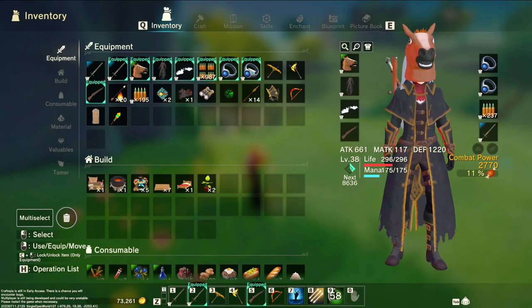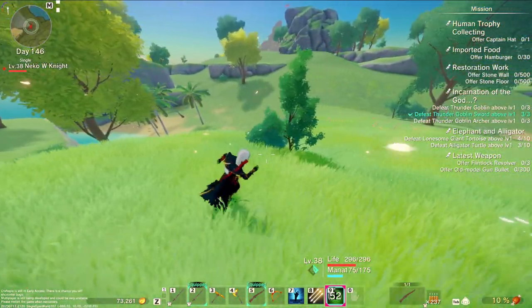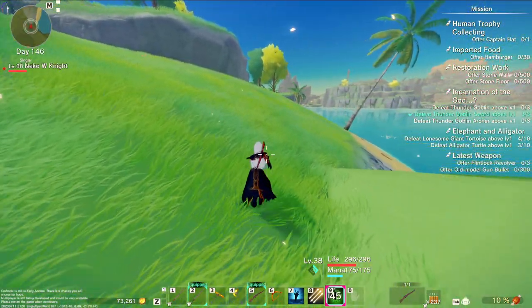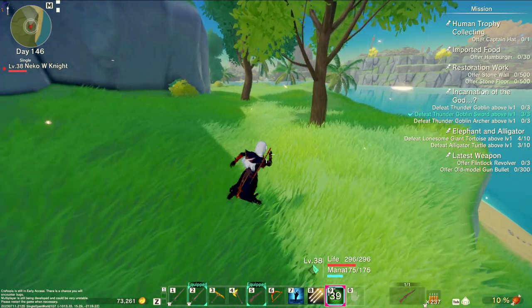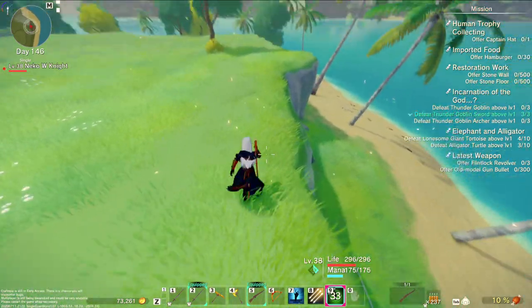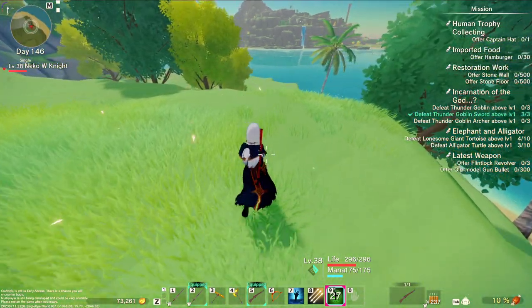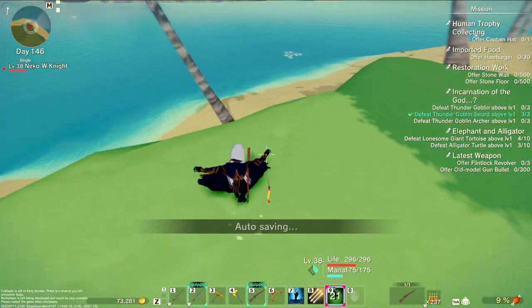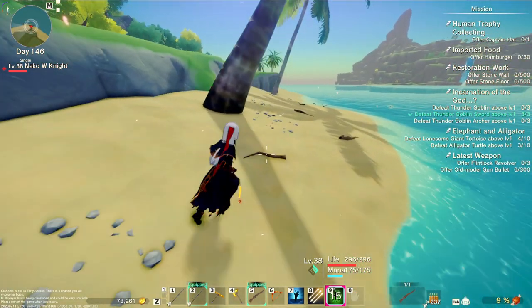Alright. As long as I don't do the stupid inventory sort thing, I don't have to deal with the stupid mask. There was one way that I managed to fix that, and I don't know how. But anyways, we're gonna finish hunting up these two quests, then we'll go hunt down the last couple of thunder guys. And then after that, we can do the flintlock, the stone wall, the hamburger, and a couple other things that are gonna be a little bit of a pain and slow.